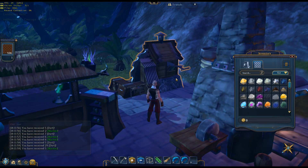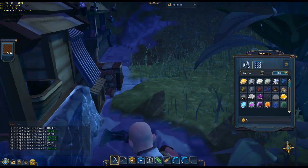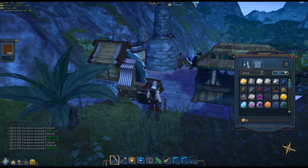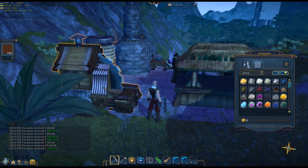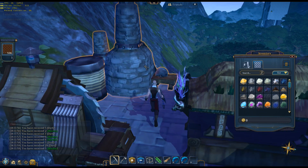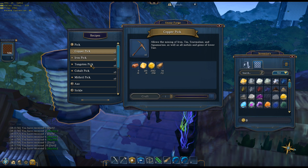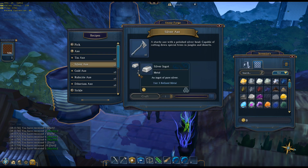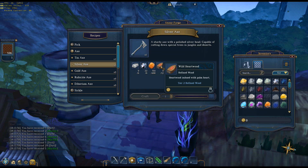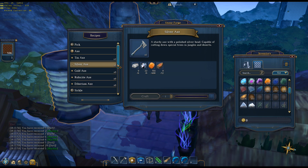The next thing I want to make is the tungsten pickaxe so I can mine faster. To do that I need to get the silver axe, which will allow me to cut down the next level of tree. The silver axe comes from the forge. Six silver ingots, six elemental silver, some topaz which I've got plenty of, and wild heartwood — I don't have any of that. Let's see if I even have the wood to do that — I do, sweet. First let's make the silver ingots, then we'll make six silver.